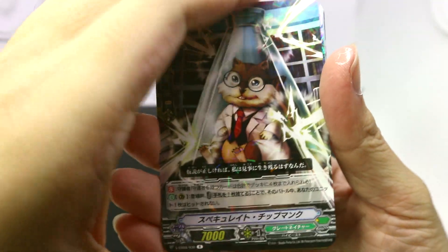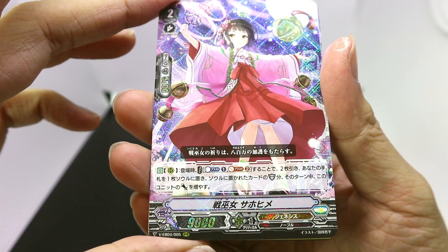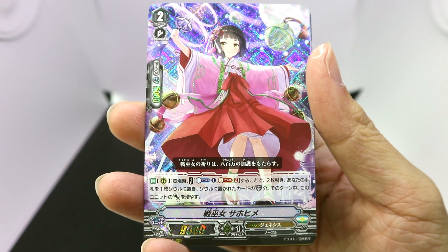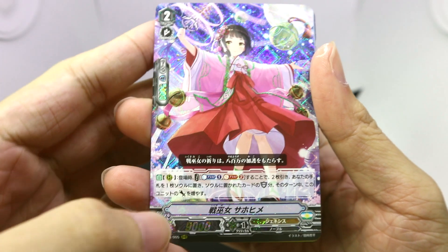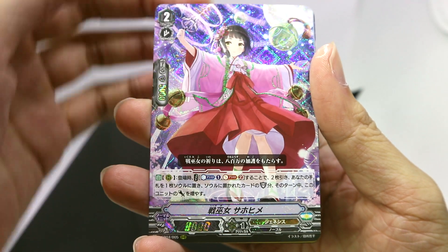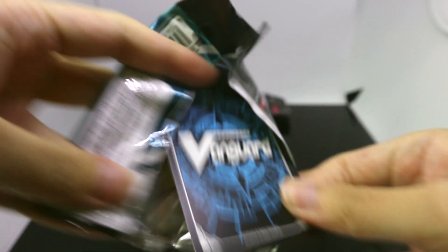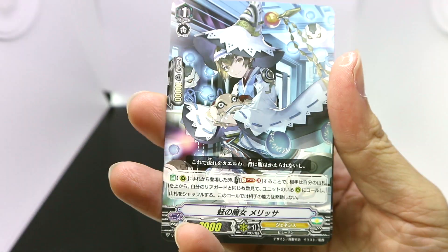Let's see what we get in this one — hold on, wait, what was that? Looks like I accidentally flipped the cards a bit too fast. Our second triple rare is going to be from Genesis — The Battle Maiden Sahohimen. When placed on rear guard, you can counterblast one and soulblast two, draw two cards, put a card from your hand into your soul, and during this turn this unit's power increases by the shield value of the card you placed into the soul. That is quite an interesting effect — if you put a heal trigger in, that's 20k shield value in the V Series, so it can be quite a powerful boost for that turn.